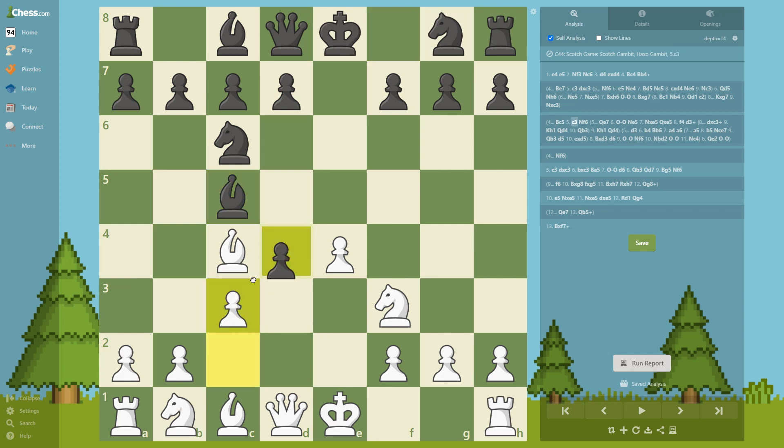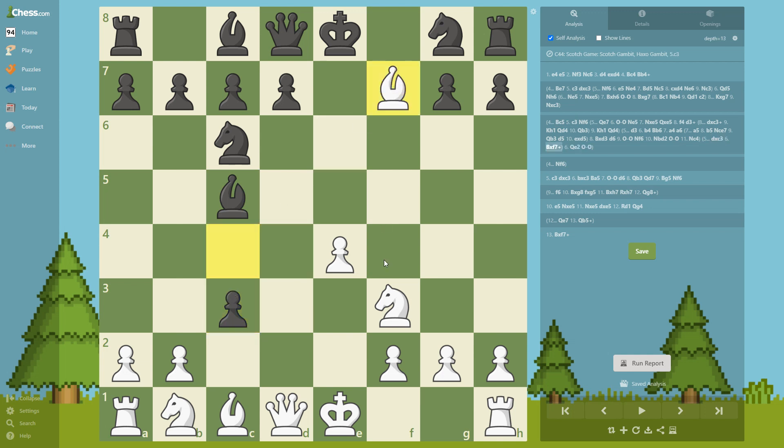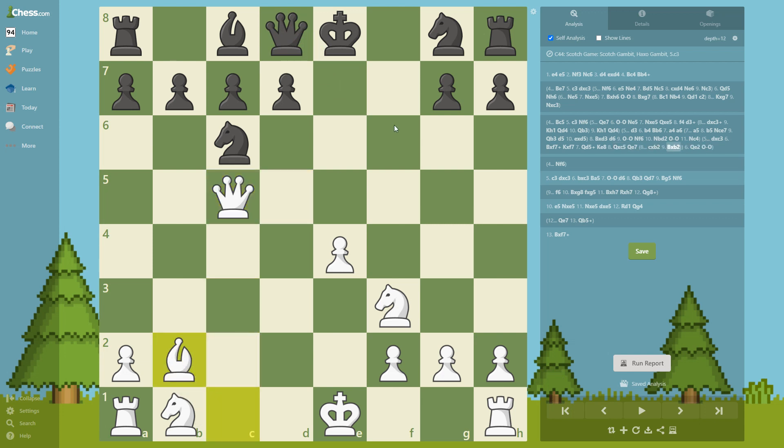For the more common move — if he takes — we have a nice trick here. We take on f7, give a check on d5. I've done this many many times and many of my opponents got confused, got fearful, and lost the game really quickly. So bishop f7, king e8, we of course take the bishop, queen e7. If he takes, that's not really good for him because we're going to have a really strong bishop here and his king is not castled — he's going to have a hard time defending. That's why he tries queen e7.